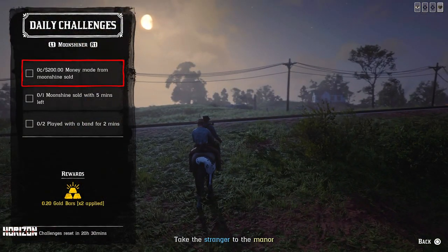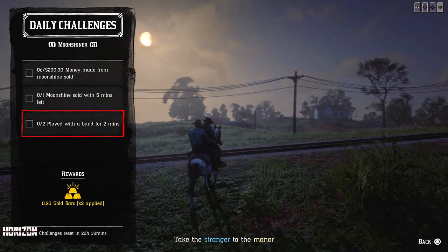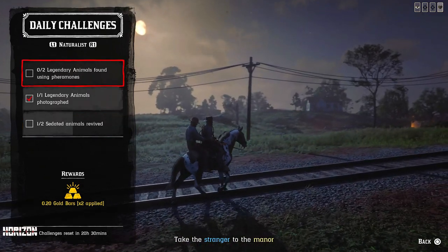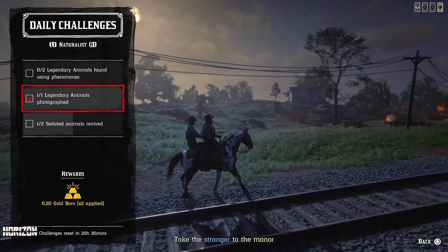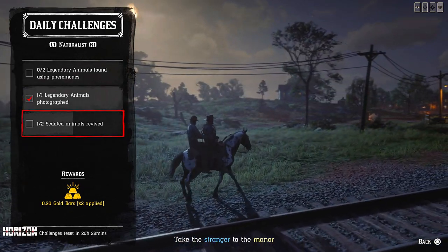For the moonshine art today: 200 dollars made from moonshine sold, one moonshine sold with five minutes left, and play with a band for two minutes — play any music instrument for two minutes. For the Naturalist: two legendary animals found using pheromones — you can do that on Harriet's missions — one legendary animal photographed, also on Harriet's missions, protect the legendary animal free roam event, and two animals saved alive.